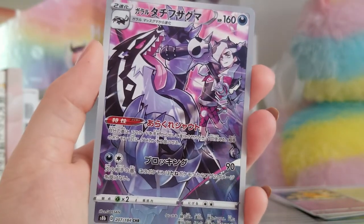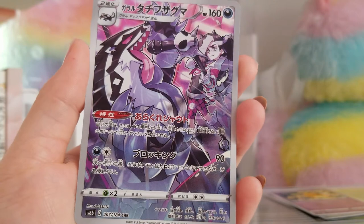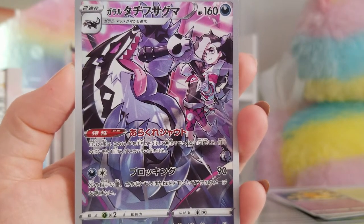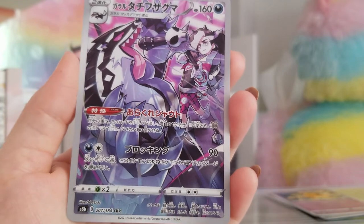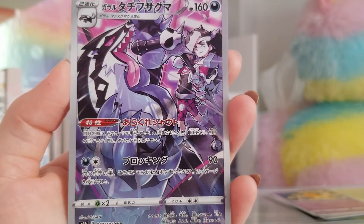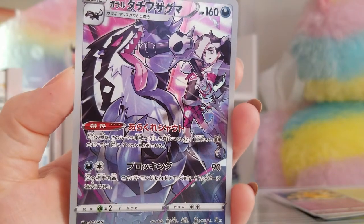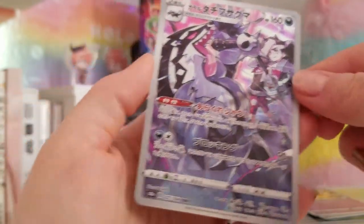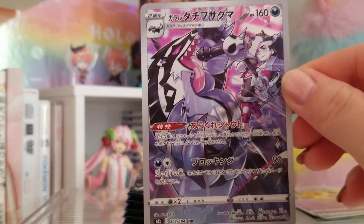Oh my god, here we go! Character rare of Obstagoon — Gadaru, Touchifusaguma in Japanese. With Piers in the background. His name in Japanese is Nezu, I think. This art is by Go-san and it's very nice. I like this. That holo going into the eye like that is so cool. So hard to catch the holo — my lighting situation is bad. But this is very cute.